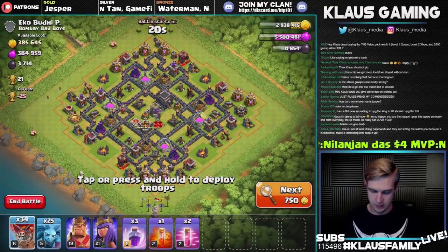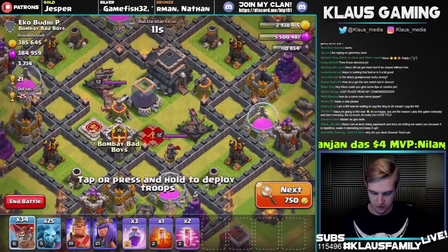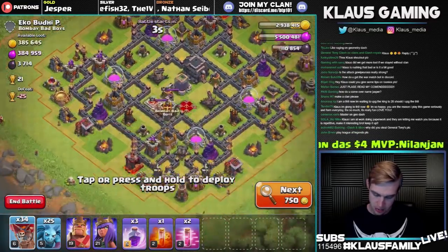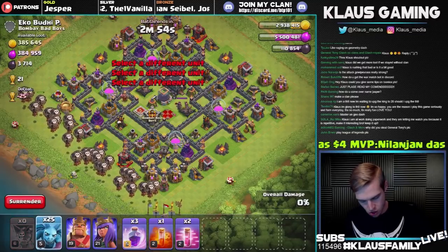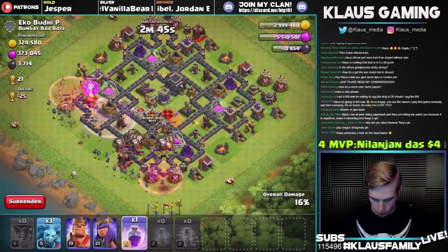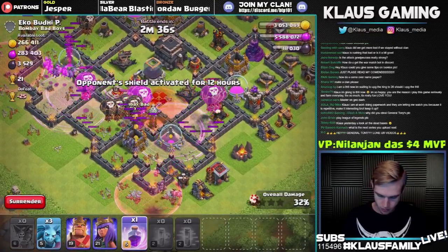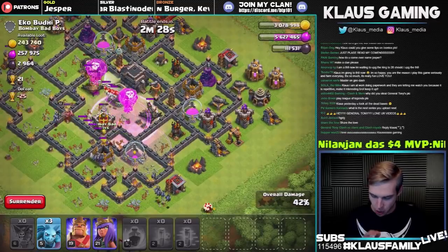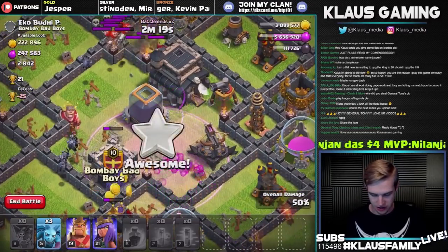Here's a base: 3,700 dark elixir and almost 400,000 gold and elixir. Plus look at that — a ground X-bow, good stuff. Let's attack this base from the bottom. Balloons down, minions down, a haste spell, another haste, and a rage spell on top. Rage that group into the middle — the queen is going down, the minions are doing work. Now I was hoping we'd be able to grab these Teslas and get this dark elixir out of the storage, but we'll see. Skeleton traps are causing some problems as well — it was actually a pretty decently defended base.